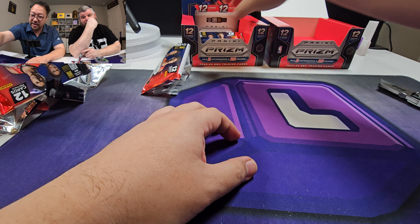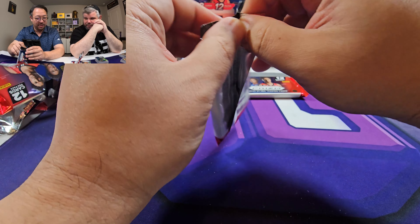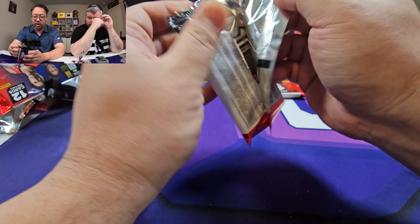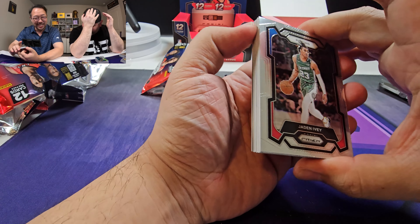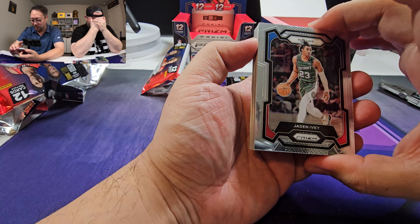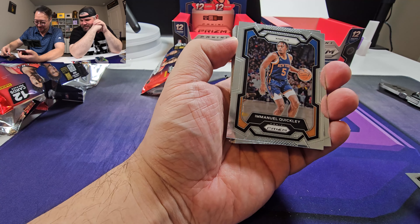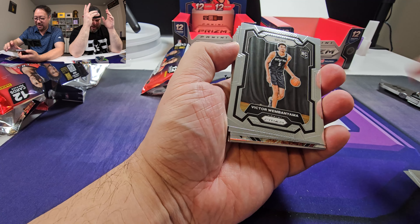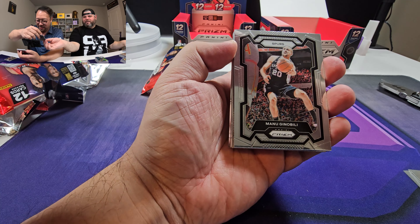We got two packs up but this is terrible. It's going to have the 101 Wimby Auto. There is no Wimby Auto. This is going to be the error pack that has the 101 Wimby Auto that was printed by Topps. Awesome. Emanuel. Probably the best card in the whole thing. Another Victor.